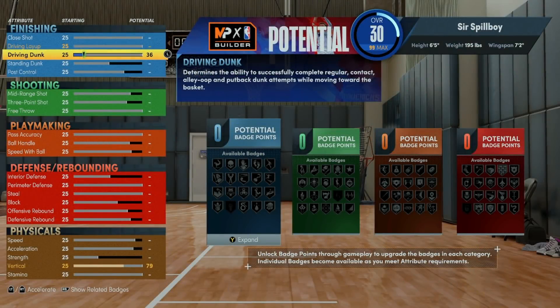Now to start off, if you just want to have dunks unlocked for your player you'll need at least a 36 to 40 driving dunk to unlock rim grazers and basic hangs, but that doesn't guarantee you'll dunk the ball. In fact you'll still end up doing more layups than anything, but that's the minimum rating you'll need to start.